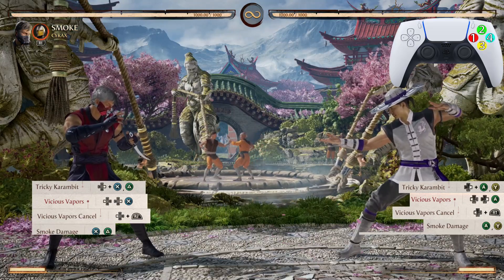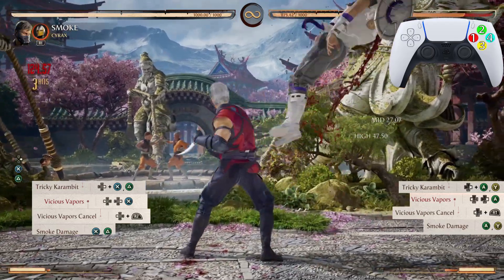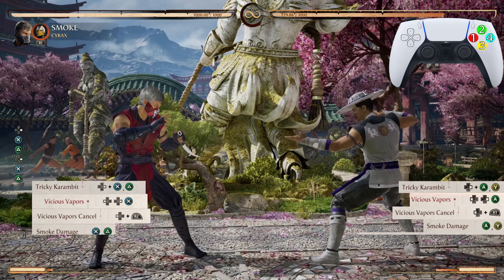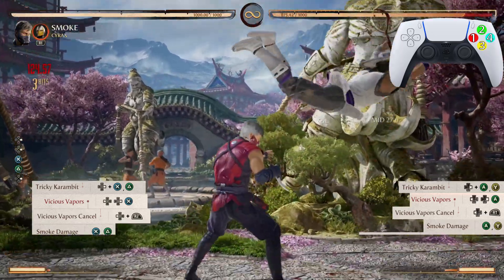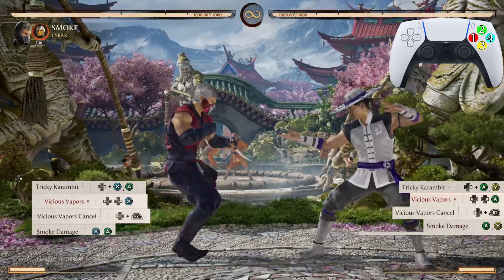After the Vicious Vapors cancel, we're going into Smoke Damage — the 3-3-2 — and we're going to do that move twice, just like so. After the first Smoke Damage, you want to take a step forward before you do that second Smoke Damage.